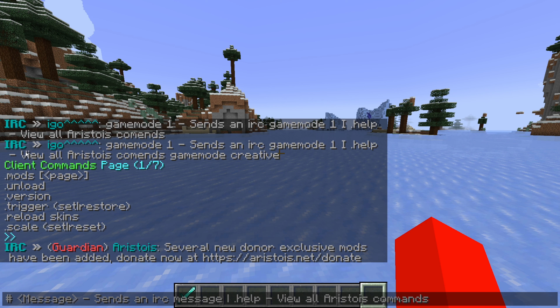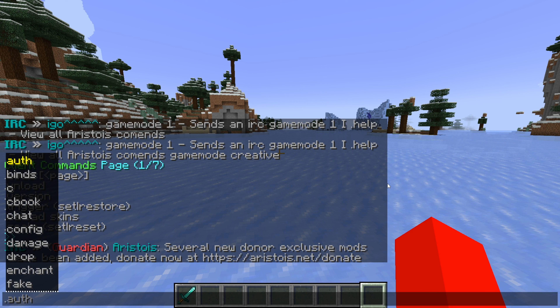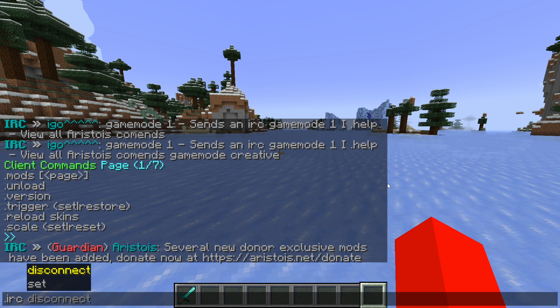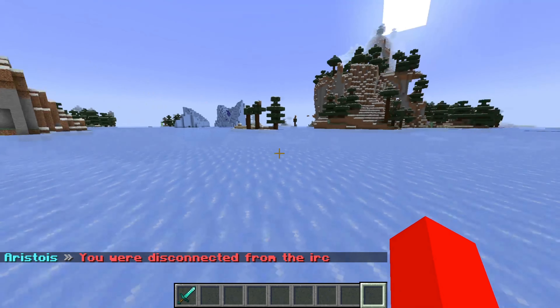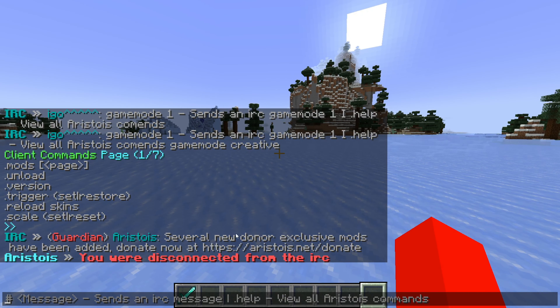I'll take a look at the command that allows you to manage the IRC, which you've seen a few messages of already. The IRC is basically the in-game relay chat, and it allows you to communicate directly with other Aristois users. If I find these messages a little annoying, I can type '.irc' and get two options: set something, or disconnect. I'll disconnect, and as you can see, I've now been disconnected from the IRC and won't get any of those messages anymore. Of course, you can use the IRC command again to reconnect.